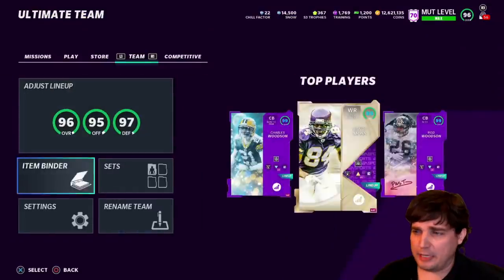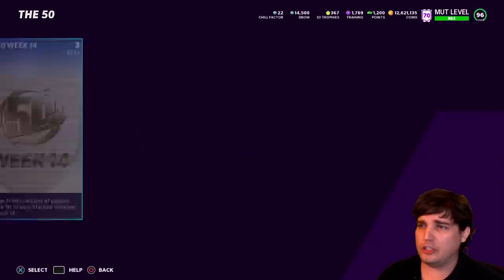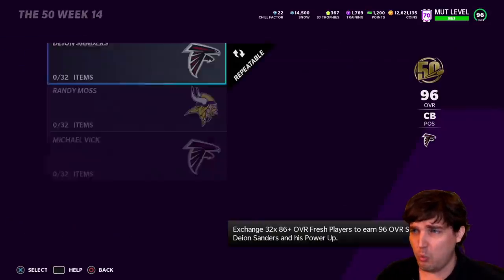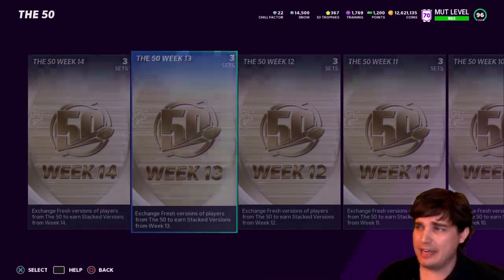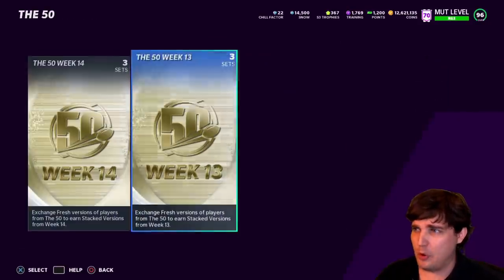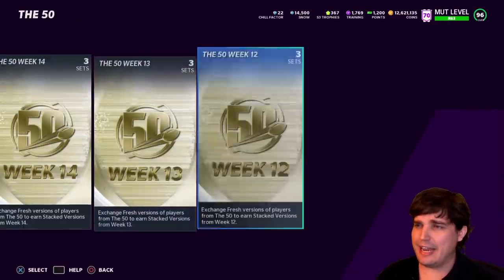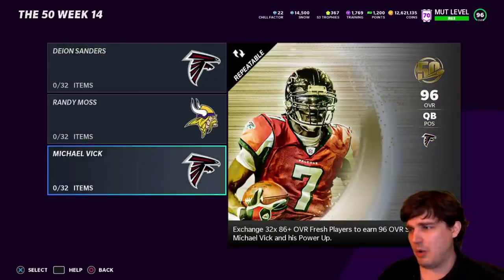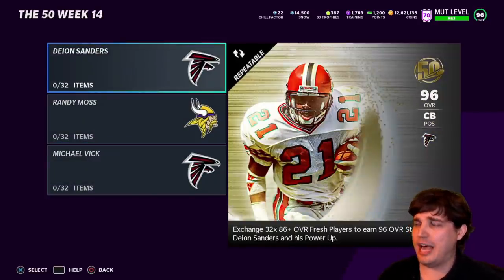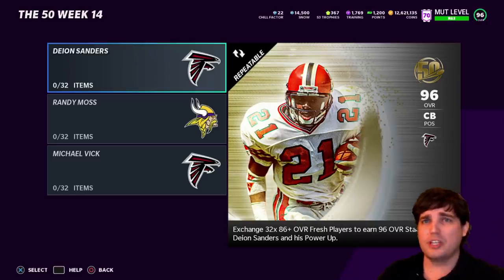People have asked me this a lot — I like to use Market Mondays to answer common market questions. What overall will the 50 cards be? We got 96s that week, 95s the week before, 94s the week before that. Are we getting 97s? I think the answer is we're going to get 96s. I think they want Vick, Moss, and Deion to be the highest overall cards. We just got Legends of the same overall that are just bonkers. I do suspect they'll be 96 overalls.